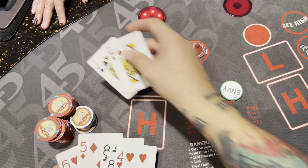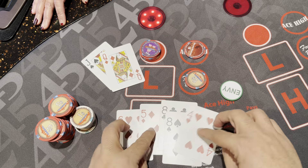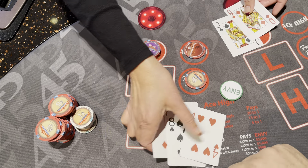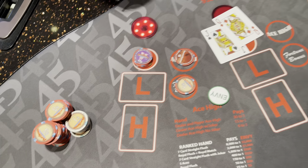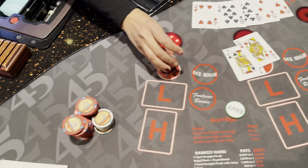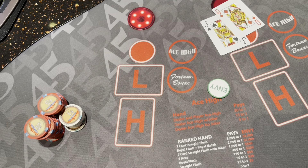We have pair of eights with queen-jack on top. That's sad. Our eights lose to her nines, and our jack-queen loses to her ace-ten. Do you see how that works?